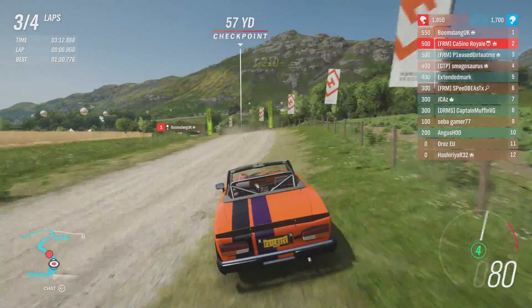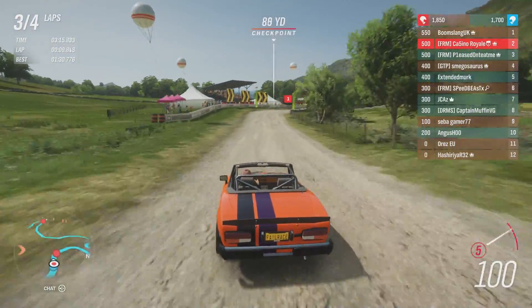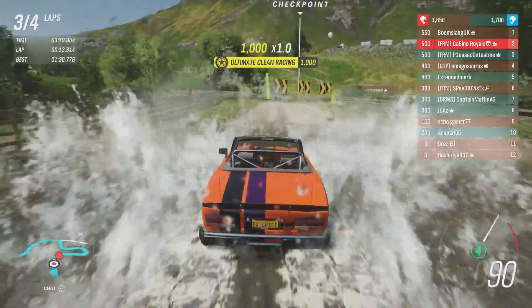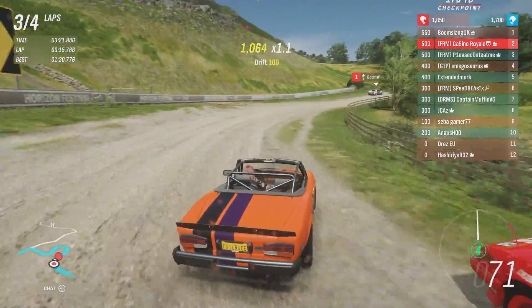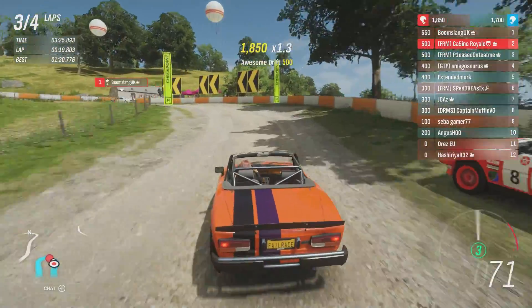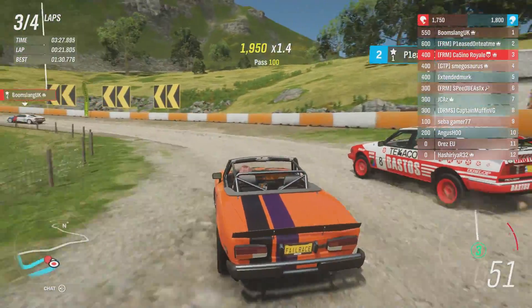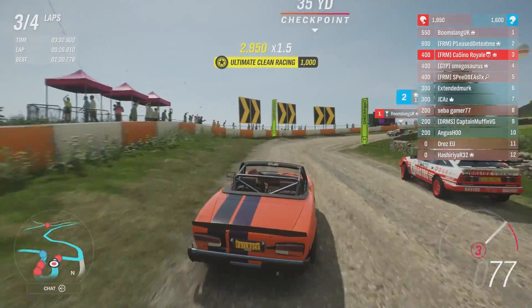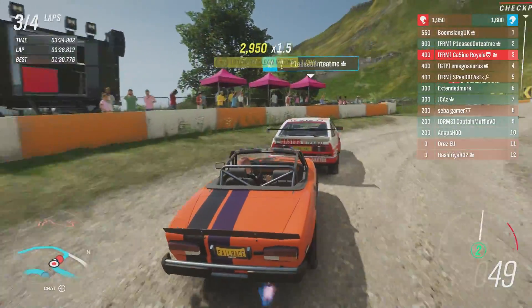Just a smidge wide through that one. This is where the Rover seems quite good — it definitely does have bigger tyres. And again, it's there to the door. We're trying to carry all the speed — that's as much speed as I can in this car. The Rover's just got the grip, it's around the outside once more. That's a ridiculously good pass again from the SD1.